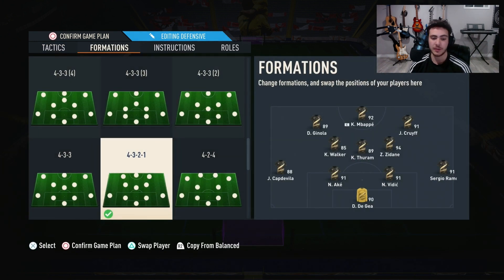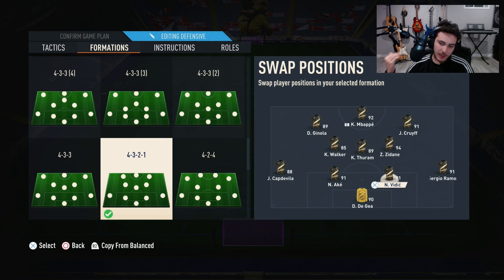For the 4-3-2-1, I currently have this formation set up in a five-back because I'm saving points to buy my striker. I have a little bit of a budget team with about four million coins in the bank, so ignore the players in two positions, but pay attention to what I say for the rest. For your right back, you want an actual right back — not a center back. Usually Hakimi, Kyle Walker, or Munir work well. You've got your two center backs — Vidic and Ake — and then a left back like Captavia, the best left back in the game. You can also use Team of the Year Theo Hernandez, Alfonso Davies, or whoever you want.